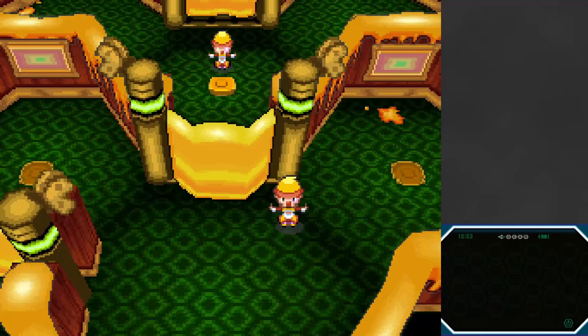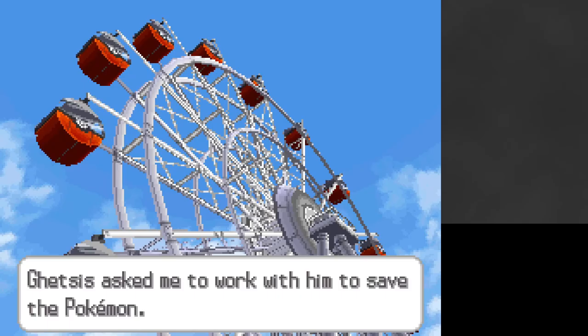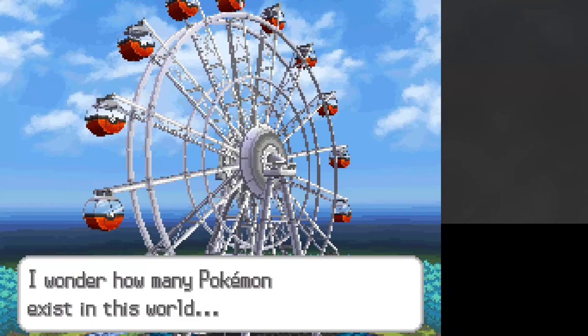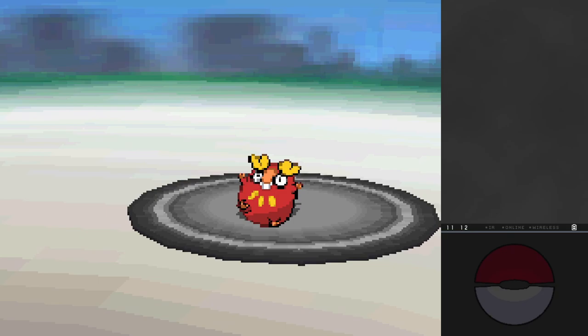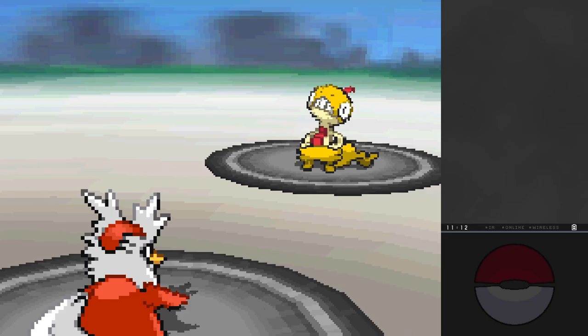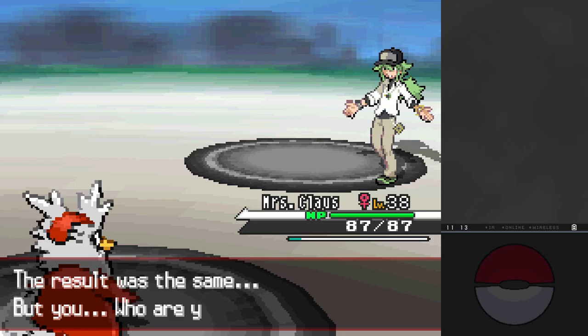The next gym leader is Electric-type, but finally in Nimbasa City there is an amazing TM that will render Present obsolete. That's right - we're going to get Return. It's hilarious that two runs in a row make such great use of Return. It's based on friendship, so it'll do at least 80 base power, maybe the full 102. With Hustle, that 80 base power at 100% accuracy is still better than Present's 72%, and we don't have to worry about 40 base power or healing the opponent anymore.